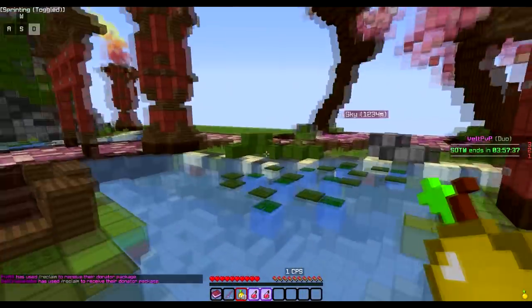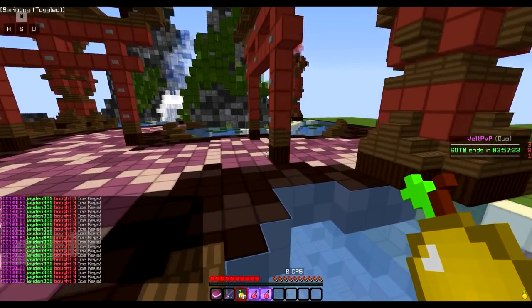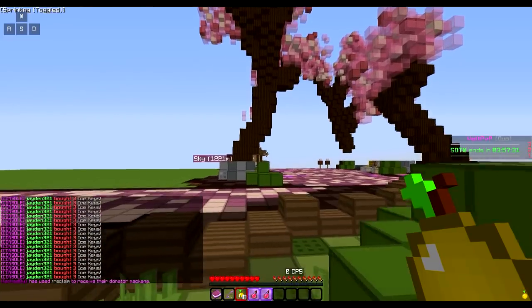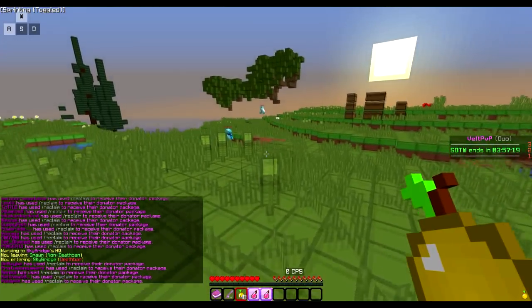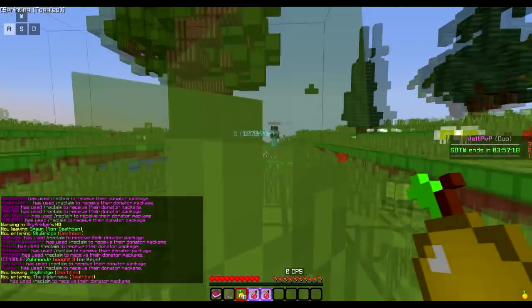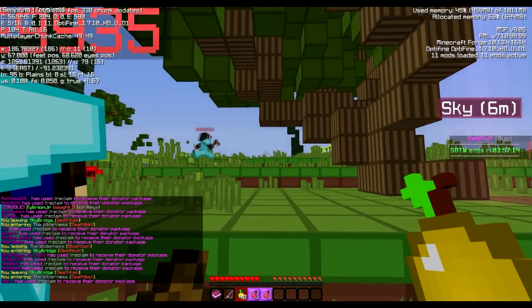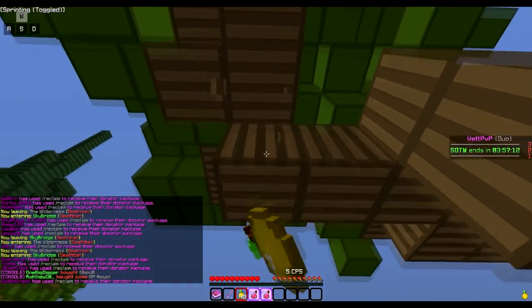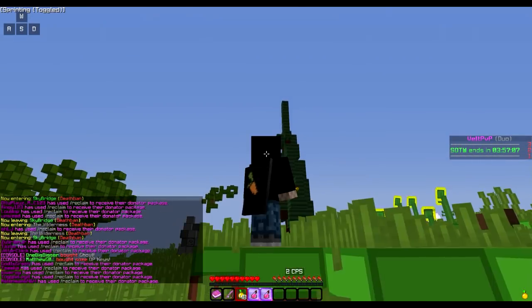I tried to get the longest claim possible so I can make it length-wise. Hopefully this works out well. I'm going to go to my base now — obviously nothing's built yet, we only have the claim. I think I'm going to build it going east, so the Skybridge will be going up towards this direction. The claim goes pretty far, so we should be able to make it long and wide.